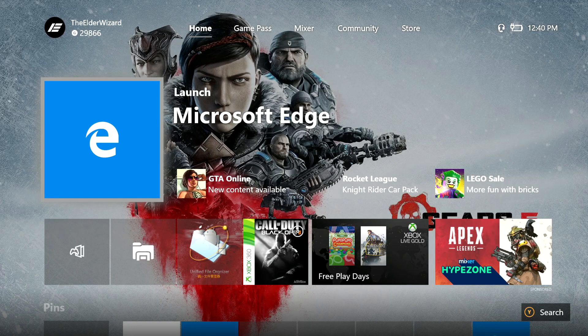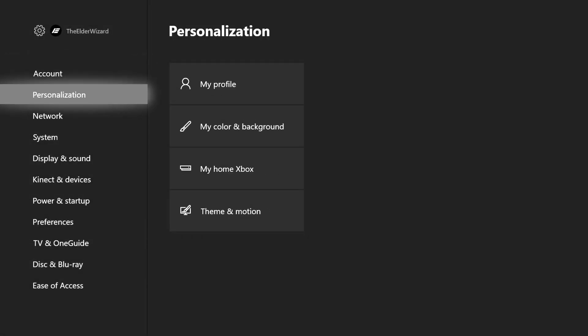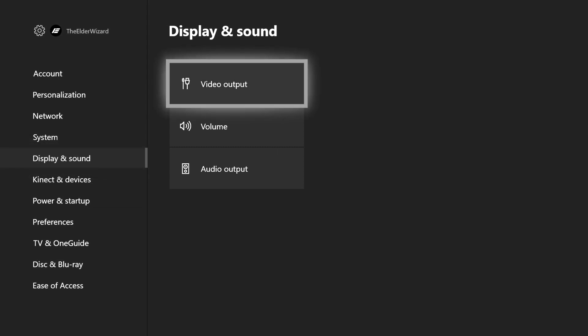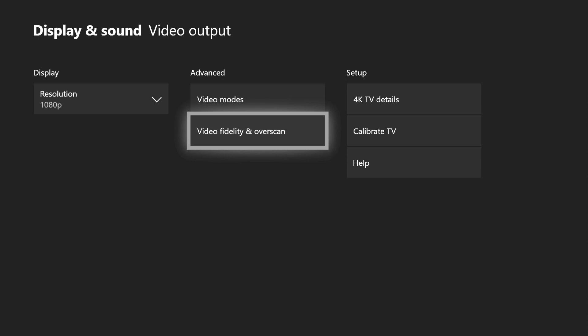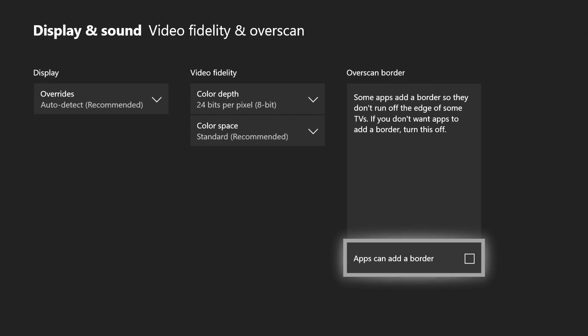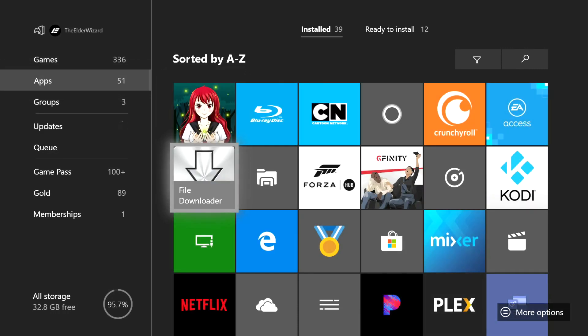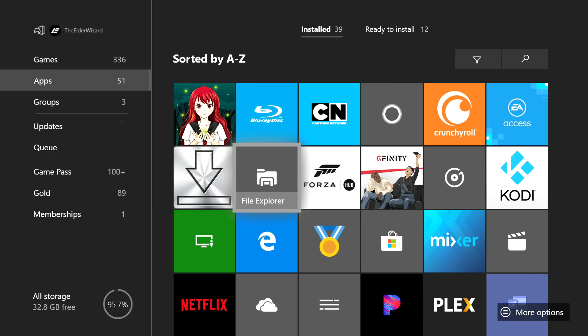Step one: push the middle button, go all the way to the right, and click on Settings. Once it's done loading, go down on the left side to Display and Sound, then Video Output, and in the center under Advanced click on Video Fidelity and Overscan. Once you're in here, on the right you will see Overscan Border — make sure there is no check mark inside this box, or else you will not be able to install any of these mods.